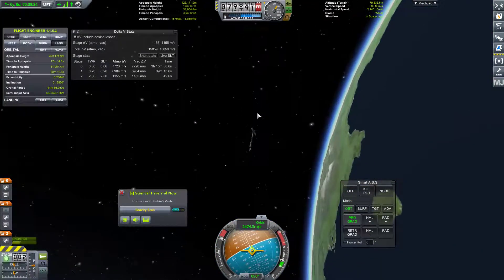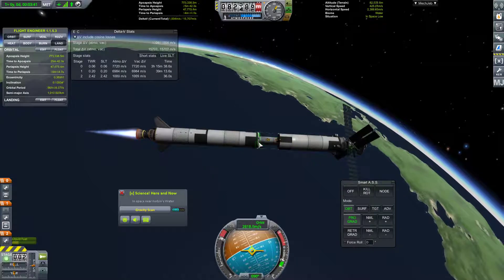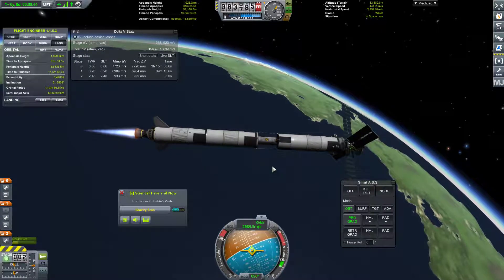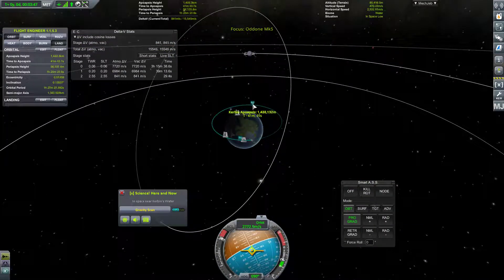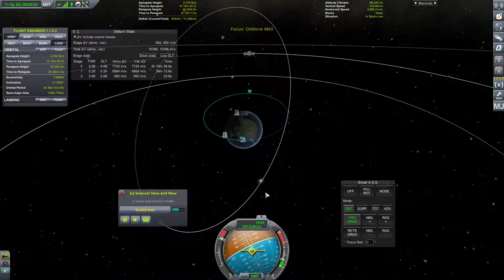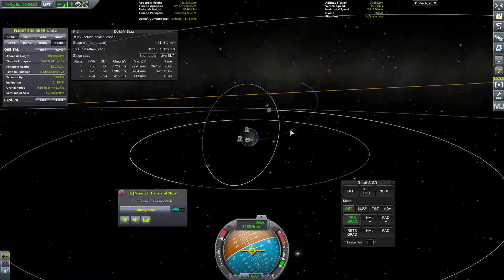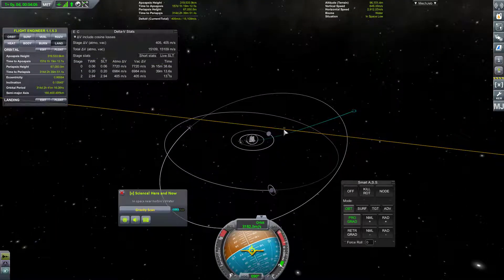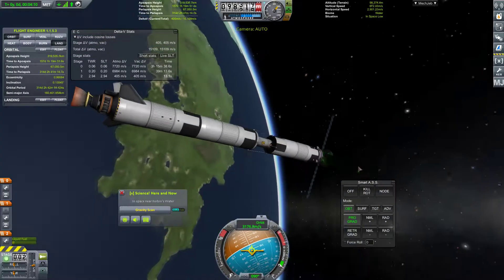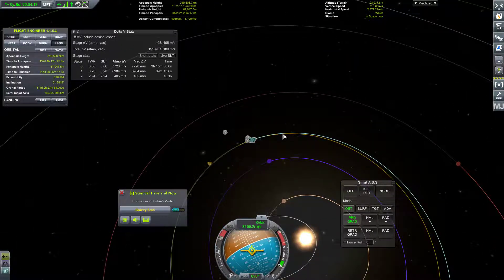No physics warp for this burn due to the weak point on the craft. We'll see how far this initial booster stage gets us — we might run into a Moon encounter, but I don't think we will. Moon should be right around here by the time we're out there. We are out of here, and we've still got 400 meters per second left in this stage. Fantastic — we are currently going in this direction, that's 32 days away. We'll go ahead and warp there.